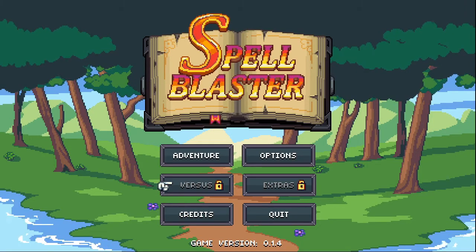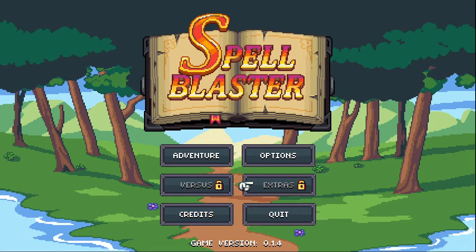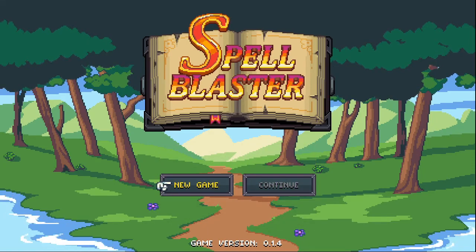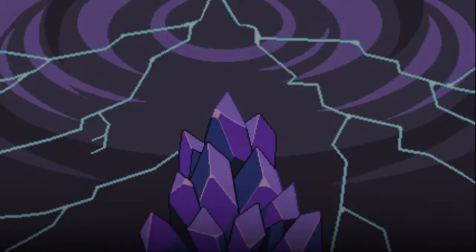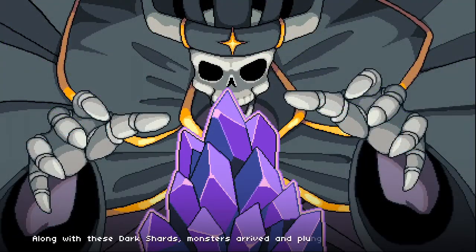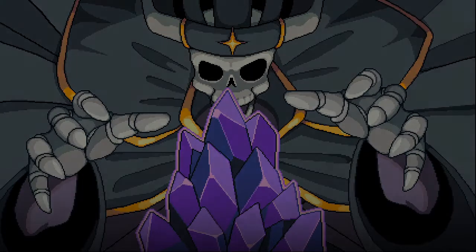We got Extras and Versus, both locked off — I'm kind of curious what those are going to be. Let's jump in and see what the adventure is all about. Let's do a new game. So we got Adventures, Options — let's go in.